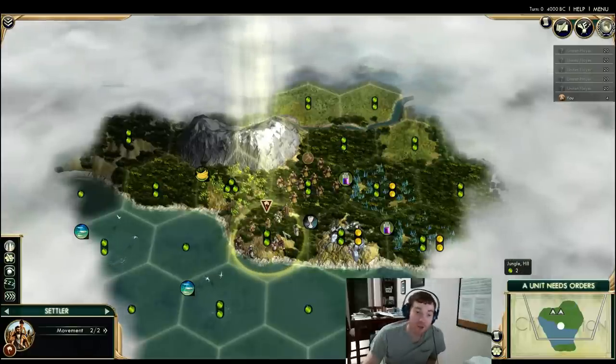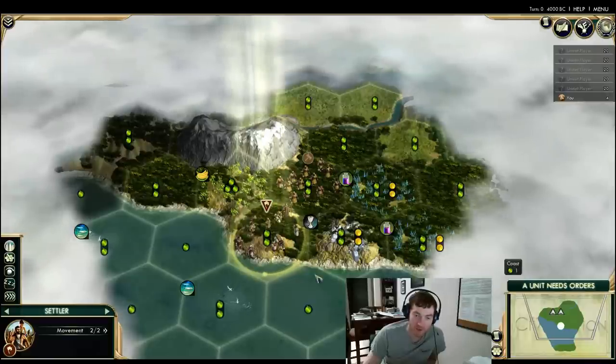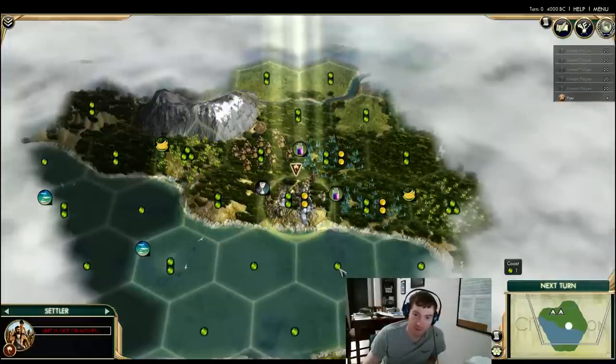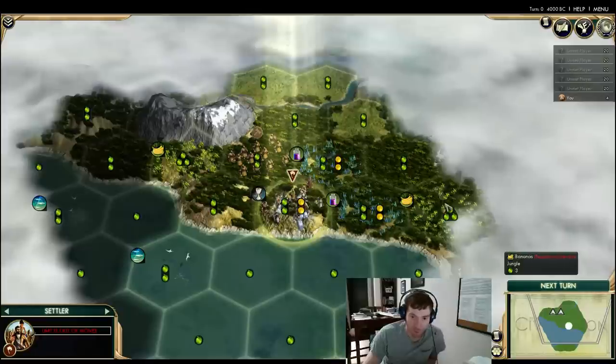You could potentially hedge in this situation and move the settler to the warrior tile and wait for information. But the safest bet is probably, as Zemth put it, just to move to the silver tile. That's pretty cool too — we picked up another banana tile. We're going to be a very low-production start, but there are some nice tiles here. Let's take a couple more turns and give the rest of the thought process for this start.